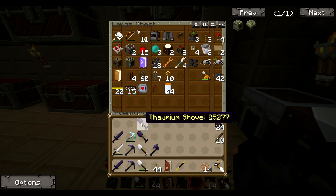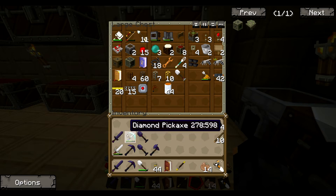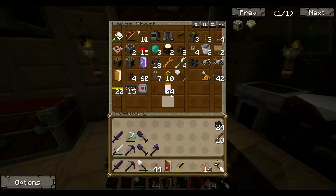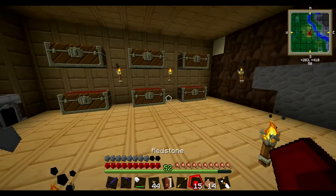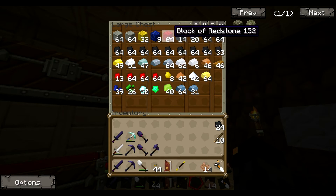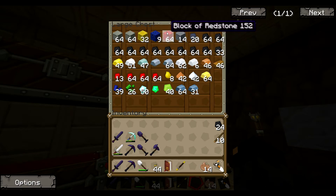I always have a diamond pickaxe on me just in case. I need to get some obsidian. I don't know if Thaumium can mine it. I had to start making blocks of things because I was running out of room. I've got two blocks of iron — two stacks. That's nine stacks of sixty-four iron. And I've done the same with redstone and gold, because I was just running out of room.